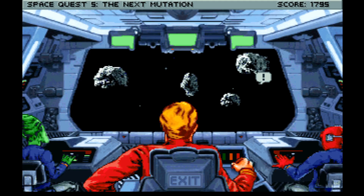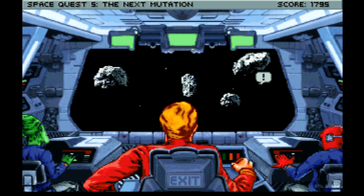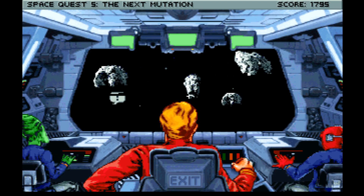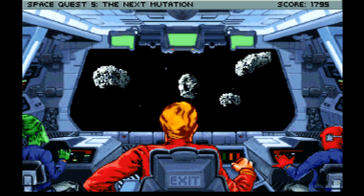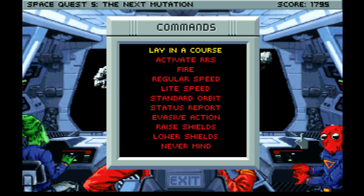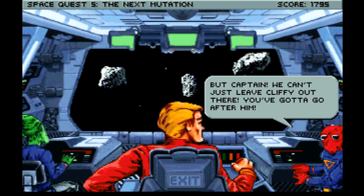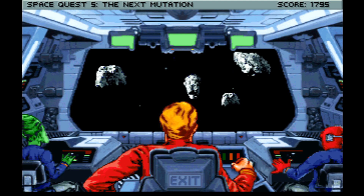Hi everybody, welcome back to Space Quest 5: The Next Mutation. We managed to evade Quirk last time and we're hiding in an asteroid field. There's some bashing noises so I think I'm going to try and get out of here. I want to go back to Kiss Your Ass Goodbye and also Thracus, where I apparently missed things. But wait — we can't leave Cliffy out there, so we've got to go after him.